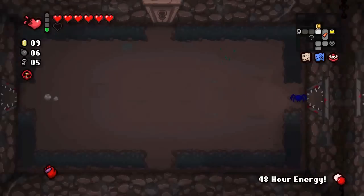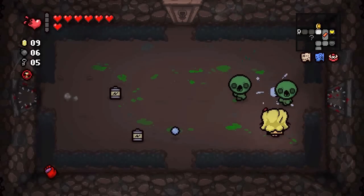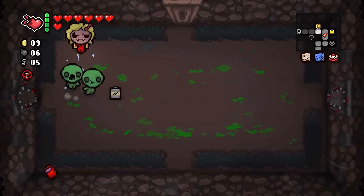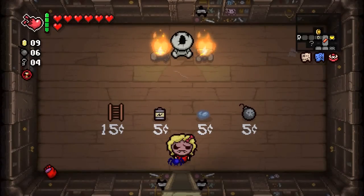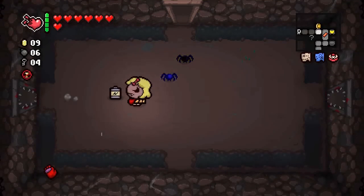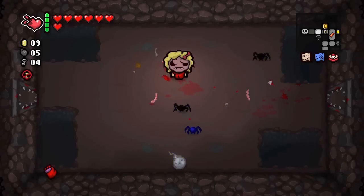I really seem bent on using sad bombs a lot lately, which is good because my bombs are already pretty powerful. Unfortunately, my tears are not really that strong right now. Hopefully that's going to change, but without having any devil rooms, I don't think it's something that will likely happen. I could be buying a Soul Heart right now, but at this point I'm just going to instantly lose it, so it's not really much of a concern.